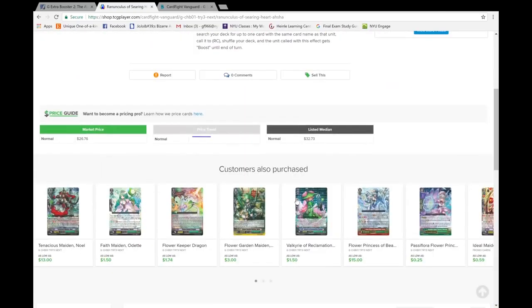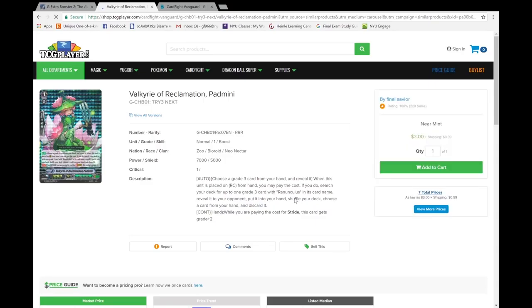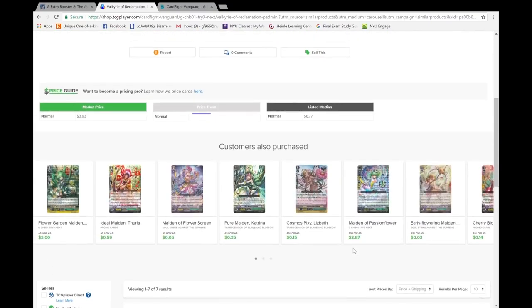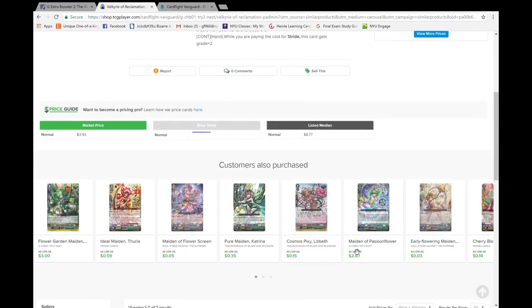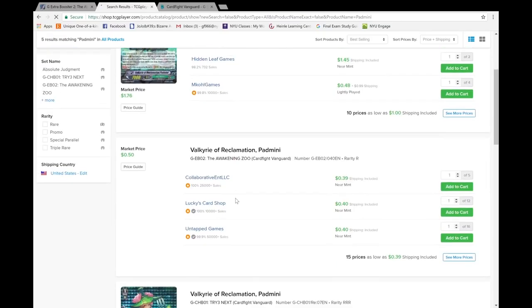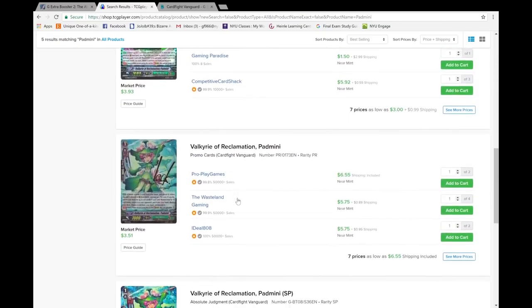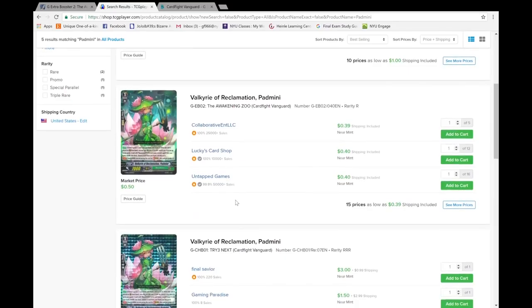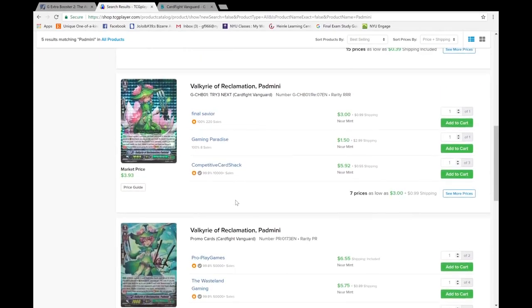I think all the prices for the Zoo Booster itself are going to remain about where they are because I'm doing this so close to the release date. I'll keep it in mind for the Stargate Booster and every subsequent set to do them earlier in sneak peek week. I need to pick up the Pad Meanies because it's alt art and triple R instead of the regular R or promo one I have. Not going to spend $60 on four SP Pad Meanies though — unless one of you wants to hit me up.